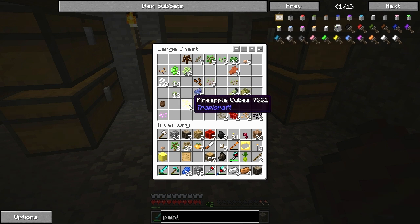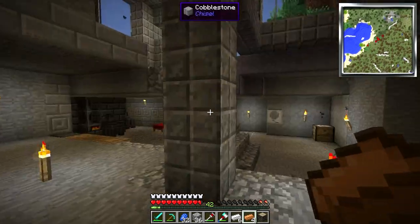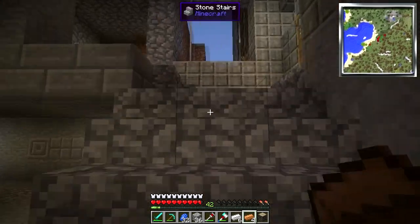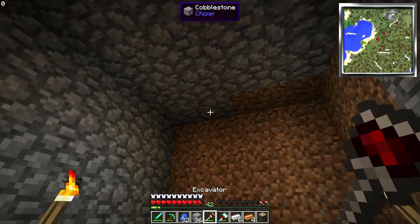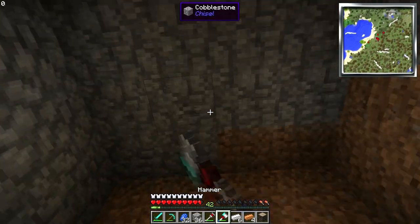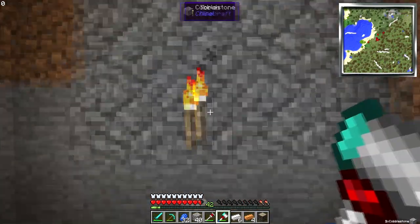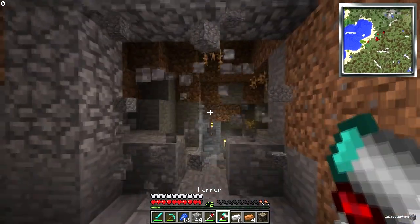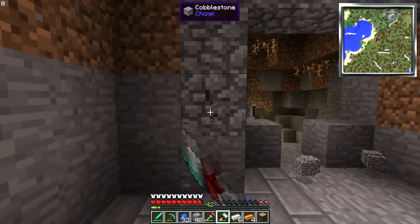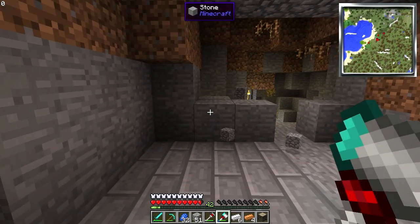That is going to be the plan for today. I think I might want to do it up here, maybe, because I think this leads outside. Yeah, cool. I'm going to make a little farm in this area. As you can see, this is just a hollow wall because this cave is just kind of ridiculous.